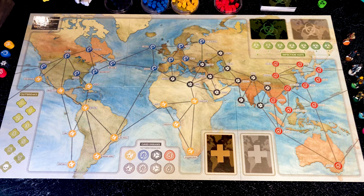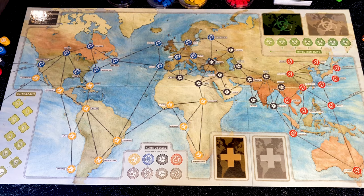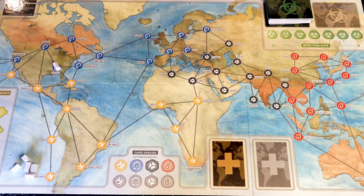This 10th anniversary edition of Pandemic comes in a really cool first aid kit box. The characters, usually pawns, are now minis, but most other components are the same. We have a really nice map of the world where each city is split into four colors, each representing one of the four diseases. All players start in Atlanta, because that's where the Center for Disease Control is, and you place a research station there, with remaining stations kept on the side. We then place the infection cards and set the infection rate marker on two.